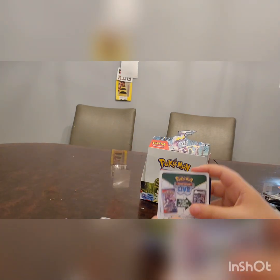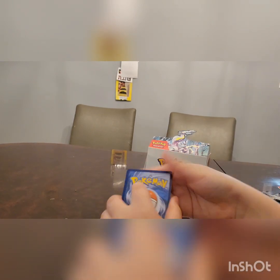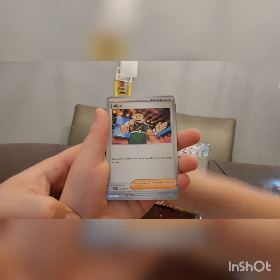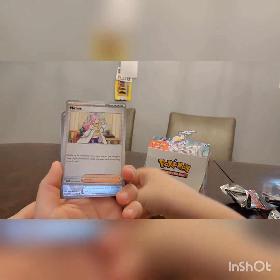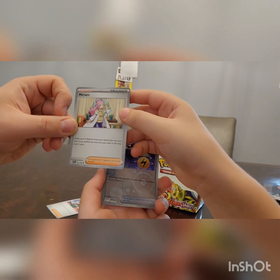This is pack number eight or nine — I lost track. Quite far in, only one hit so far. If you haven't watched parts one and two yet, go watch those videos. What an energy. Rotom, Chansey, Ricindy, Fiddle, and a Judge. Each player shuffles their hand into the deck and draws four cards — really good card for draw support, which replaced Marnie, which was rotated out. And a Miriam! Very good card. Really would love to pull the Illustrator art. Miriam: shuffle up to five Pokemon from your discard pile into your deck — if you shuffled any in this way, draw three cards. Really useful, powerful supporter.